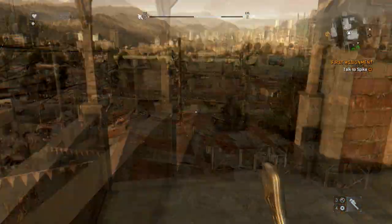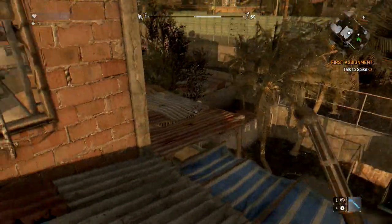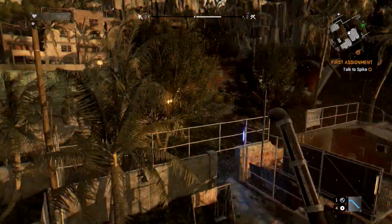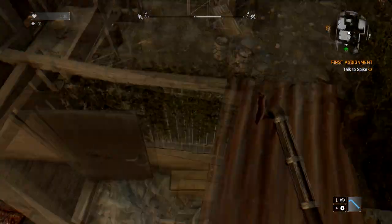I don't know if DxTory is showing my framerate on screen while it's recording right now. I hope it is because I chose that option, but for whatever reason it doesn't want to sometimes. And if you notice, at certain ways you're looking — like if I'm looking this way I'm getting a decent framerate, but if I turn a different way I'm getting a little bit less of a framerate.